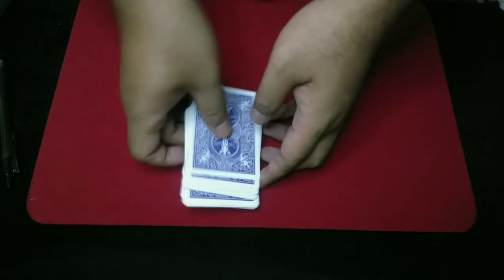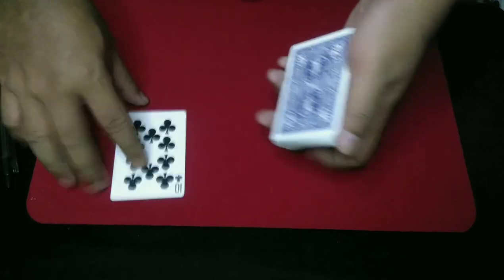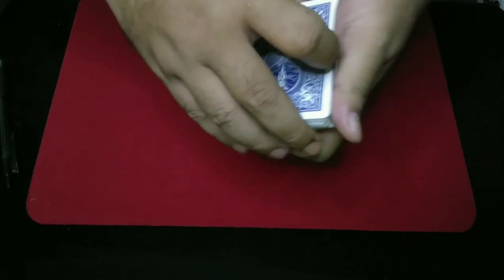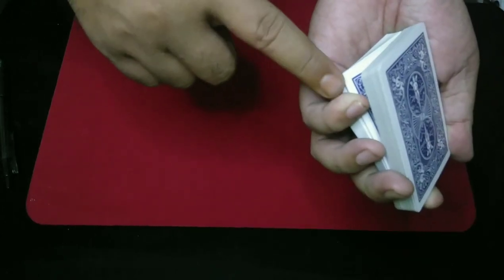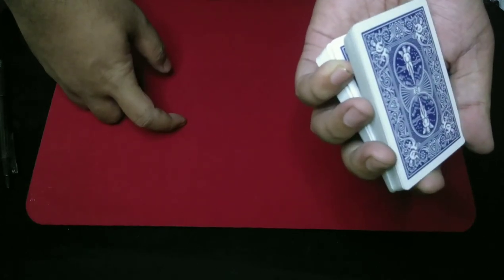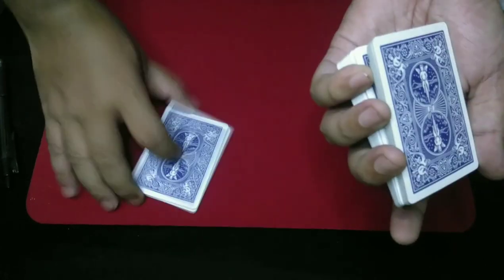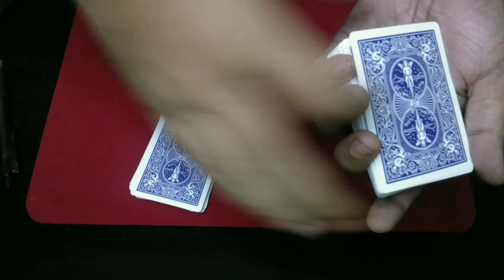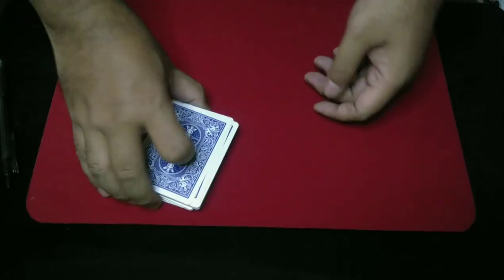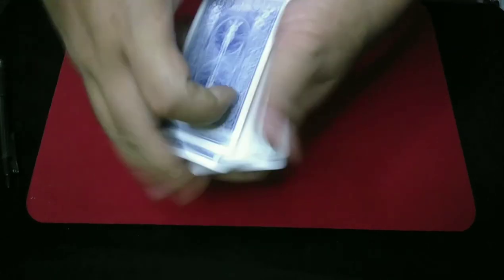Like this. If you don't know how to control the card, you put the card in the middle, and then you want to take a break above the selected card — like this. There's a little gap. Hold it with your pinky finger, and now you take the top cards like this and put the rest of the cards on top of the pile, so the selected card will be on top of the deck.